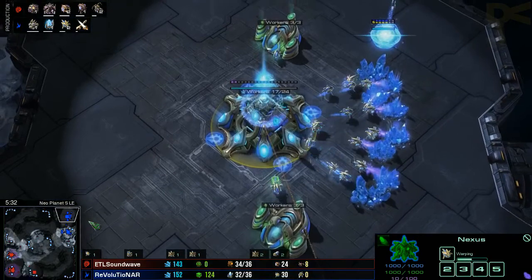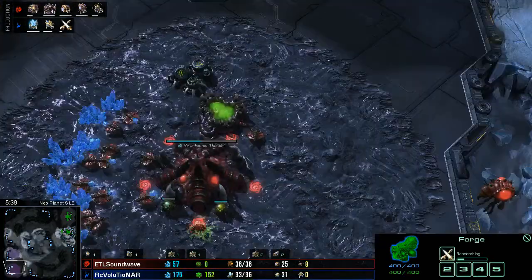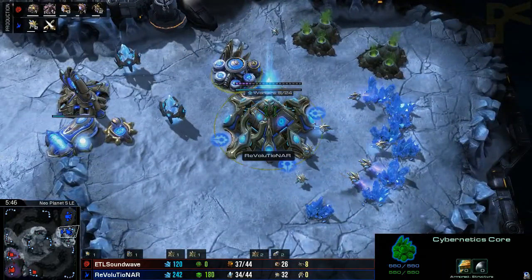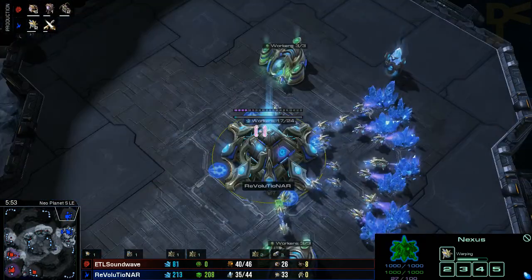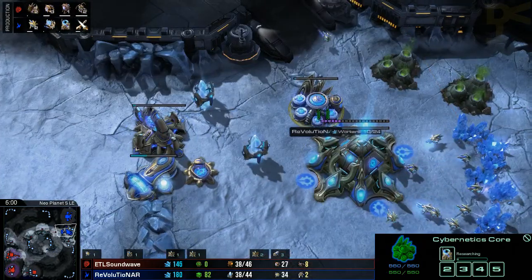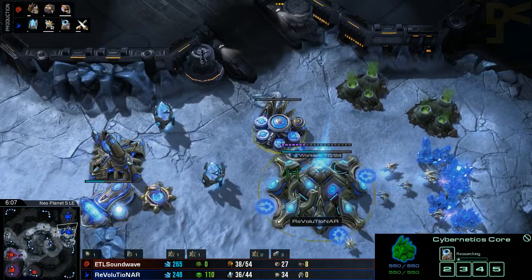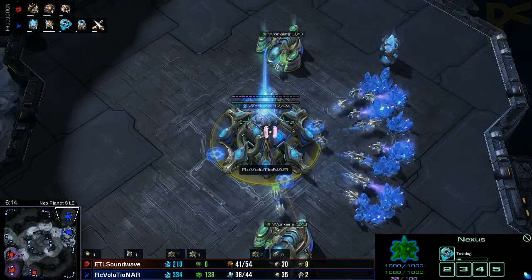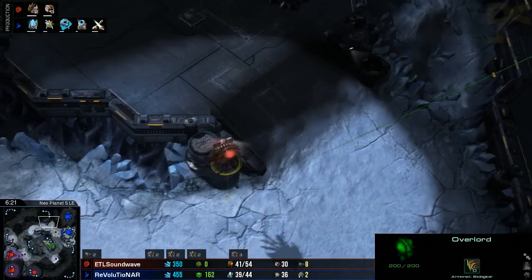For the moment, we actually have Revolutionar not even really bothering to scout. He's just sort of said, I know you're over here somewhere, so that's all I need to know right now. He's researching plus one on his weapons, we can see the probes slowly starting to come out. There's no Mothership Core on the way just yet, but I'd assume that'll probably come out reasonably soon. He has spent a lot of his gas on the plus one to weapons and gone straight into the Cyber Core to get started with Warp Gate tech. So the Mothership Core is a little bit delayed, but it's still going to be out eventually.